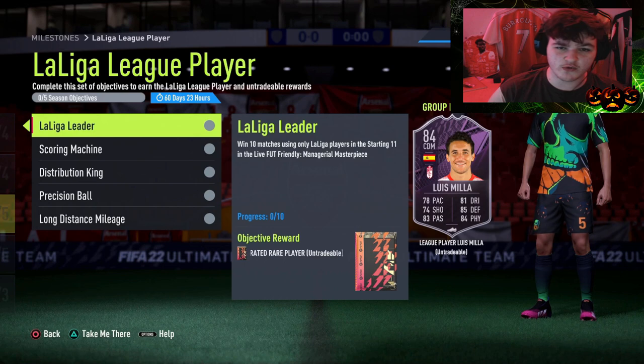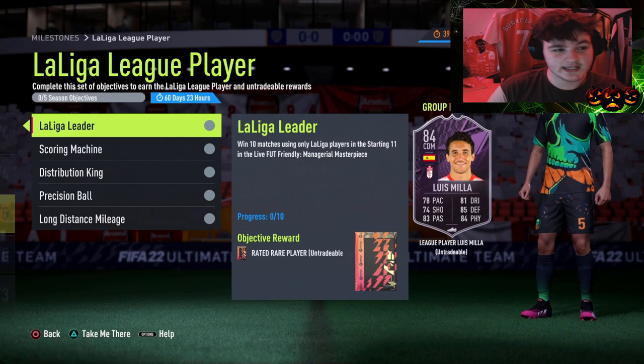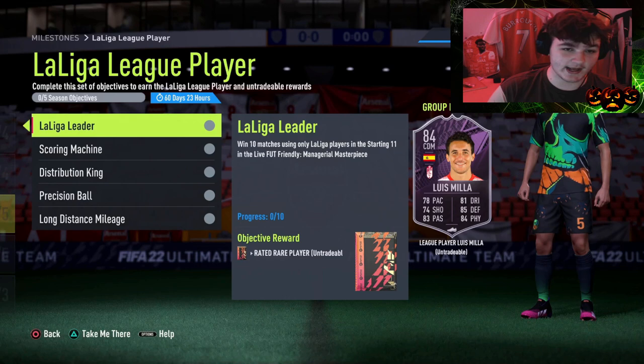To put it into perspective, I remember last year we had a Liga Gonzalo Guedes — the Portuguese dude for Valencia. Now that's a usable card that I would like.